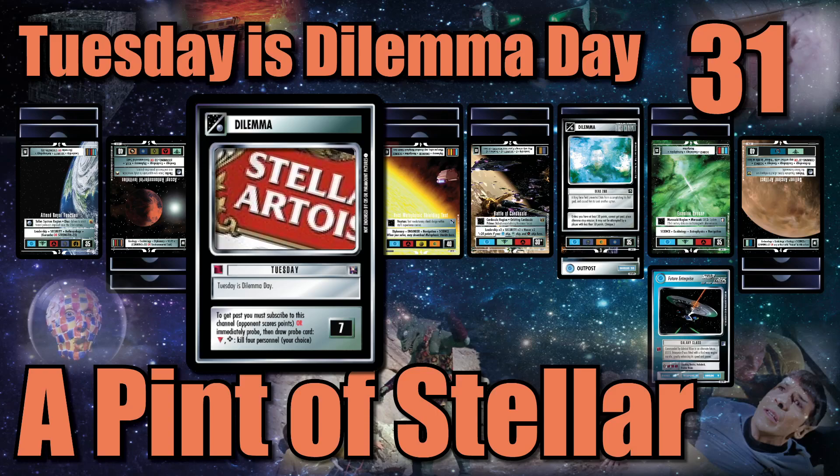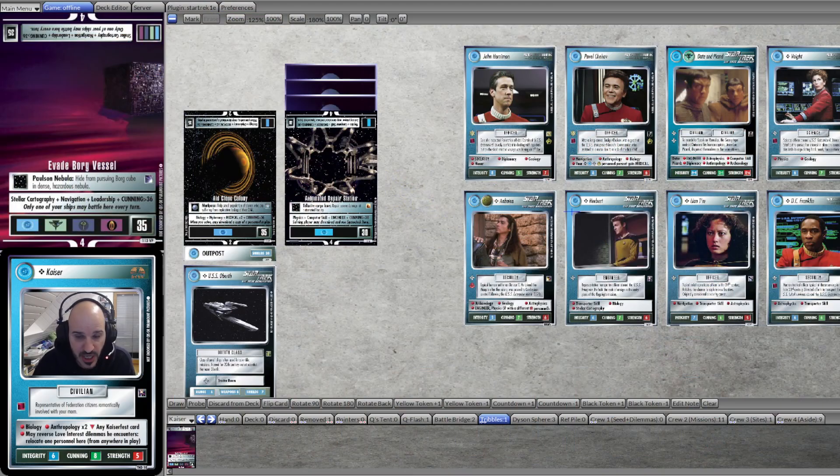Dienstag ist Dilemma Tag. In today's episode of Tuesday is Dilemma Day, I'll have yet another spoiler from the new set Showdown Four Lights for you. Let's have a look — what have we got here?